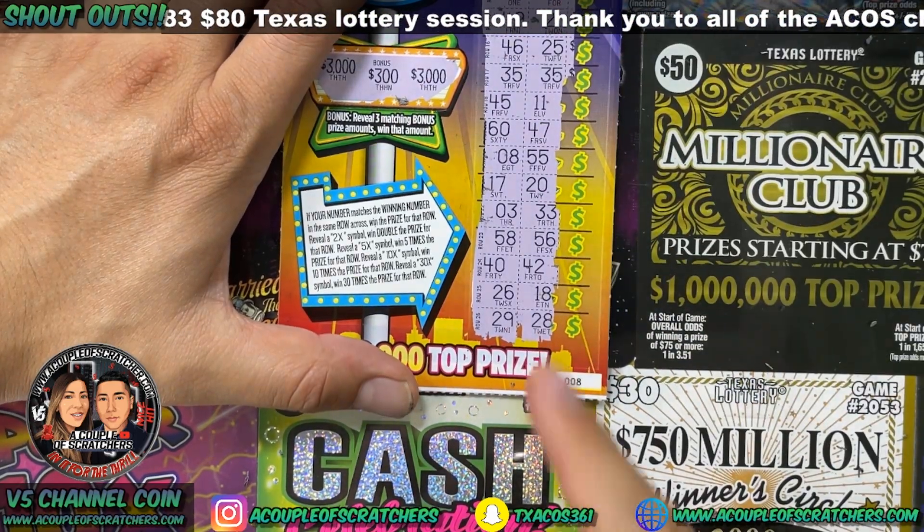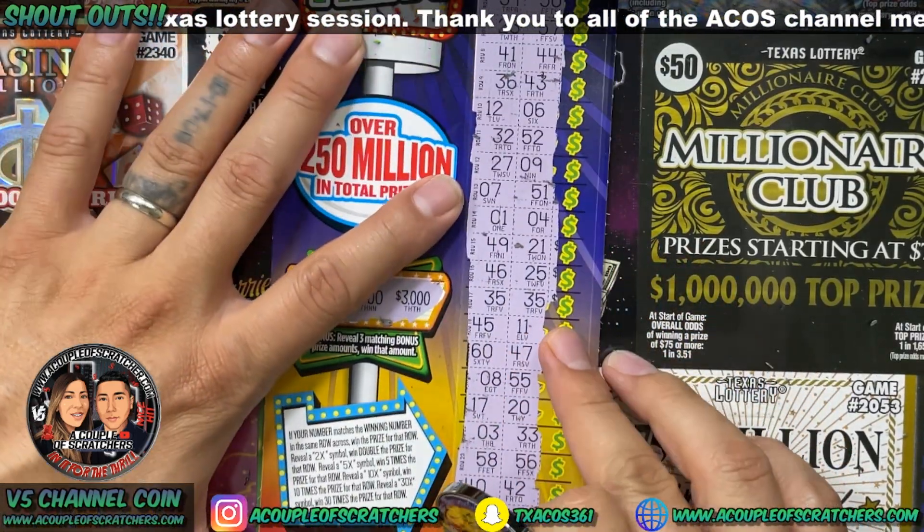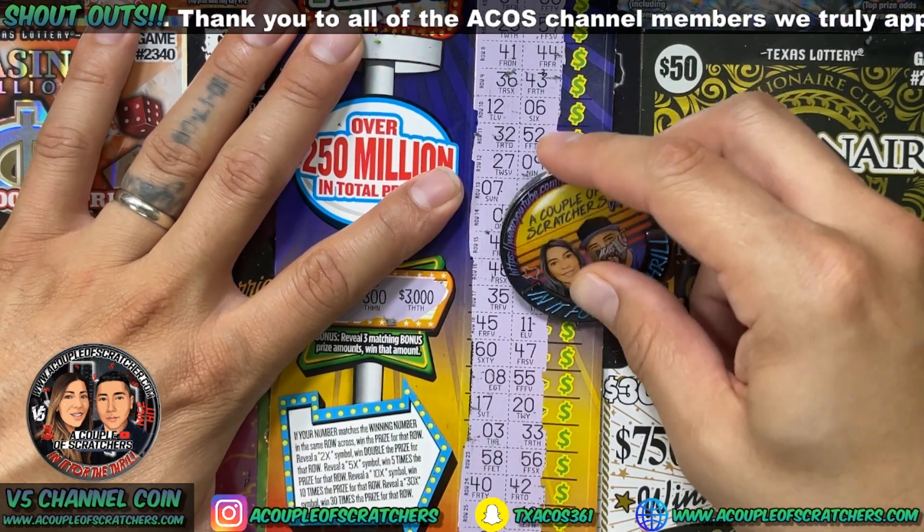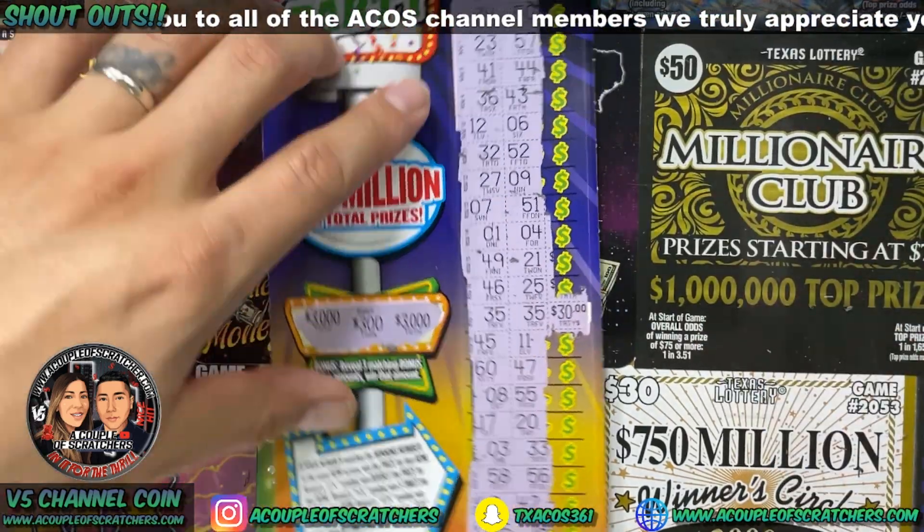Looks like that's the only one. We got a couple of close ones down here but we do have matching 35s. Small win — $30 bucks. We'll take it.